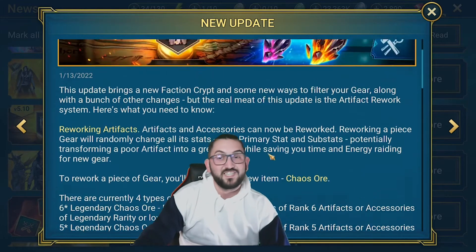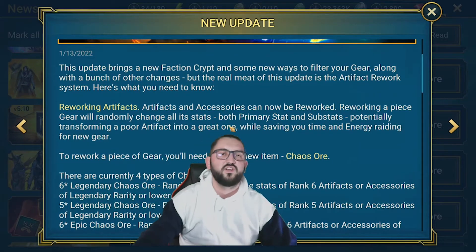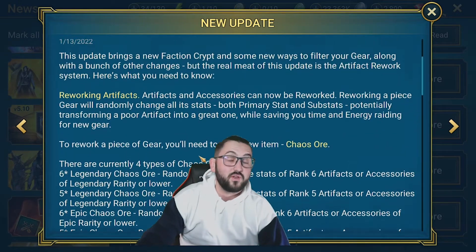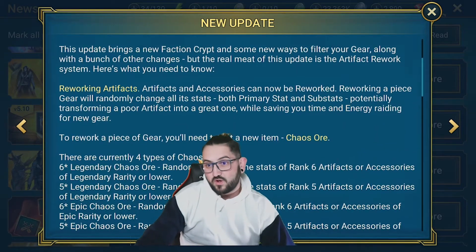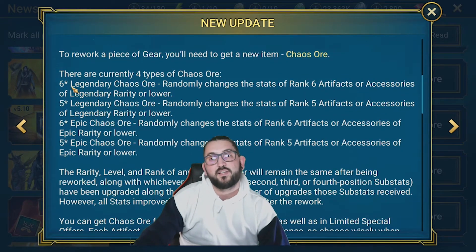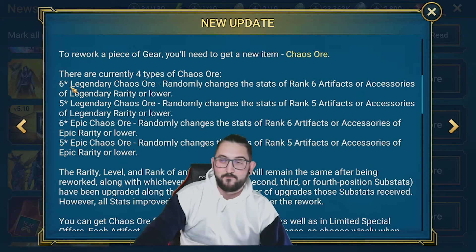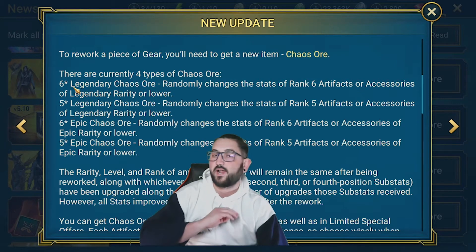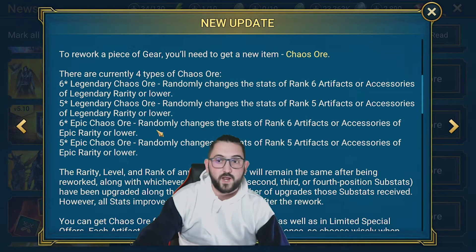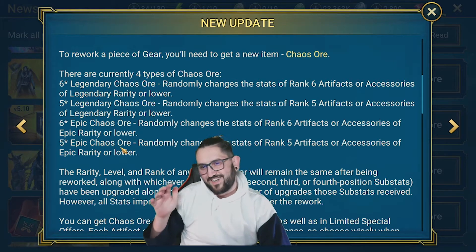I'm going to give my opinion on the update itself. I'm not going to talk about the faction wars, the reworking of the artifact filters, or any other champion changes - that's not what I want to focus on today. What I want to focus on is the new Chaos Ore that came into the game. There are four options: four-star legendary, five-star legendary, six-star epic, and six-star legendary.